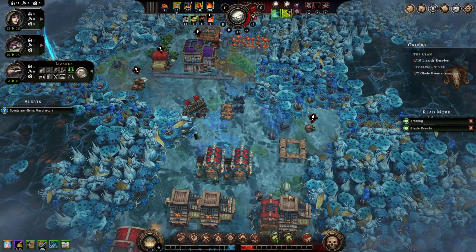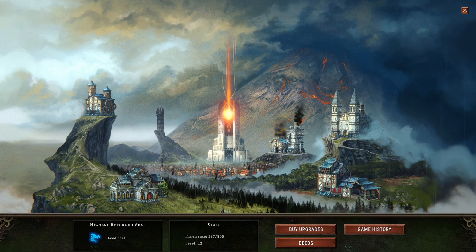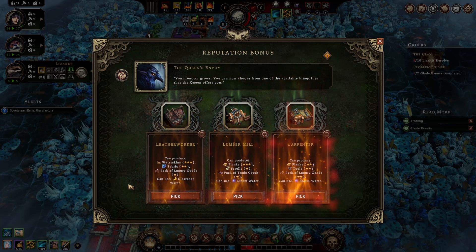As for the buildings in this game, you won't have access to many at the start, but again, the more upgrades you acquire, the more effective they'll get. You will never start with every building in the game — as you complete reputation points, you'll gain access to more blueprints to select from. Some buildings will be much more important depending on the biome and species you have at any given settlement.